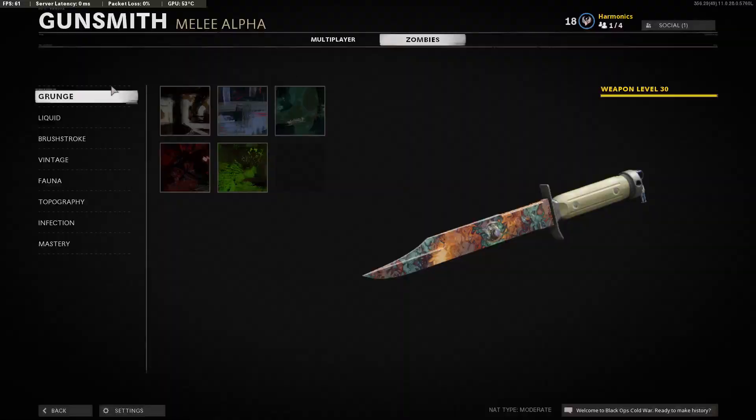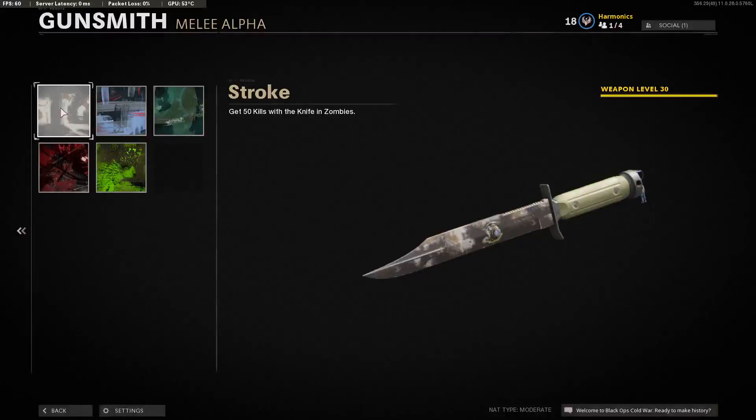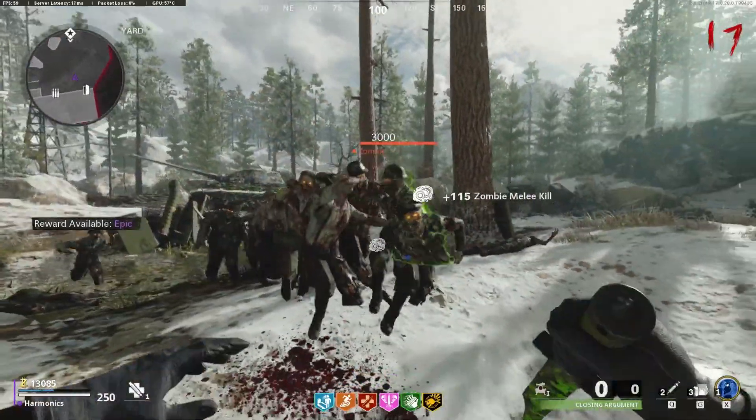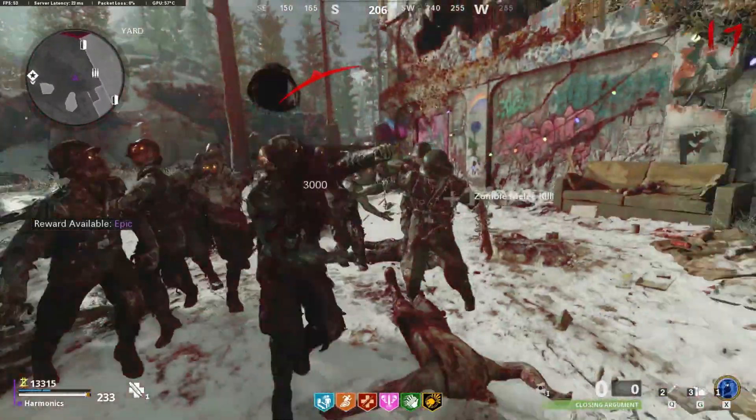Now for the challenges themselves, the first camo class you can unlock at weapon level 0 is the grunge camo class. The grunge camo class requires you get 750 zombie kills. This should come naturally as you begin to level up your knife and do the other challenges.